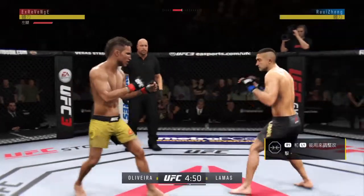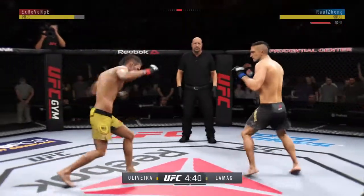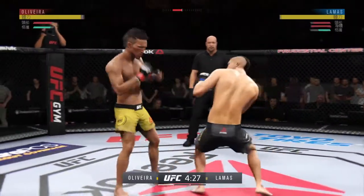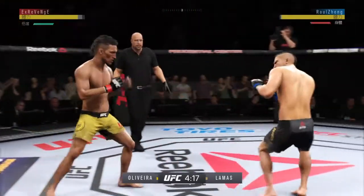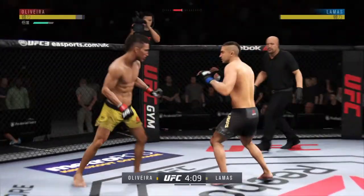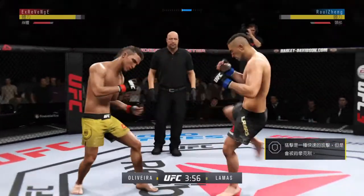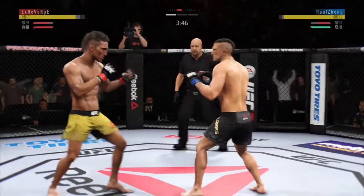Good leg kick. Opens with the left hand and lands flush. Good defense there. Hit him with a jab. Left punch is true. Watch the shot here, Joe. These guys throwing early.